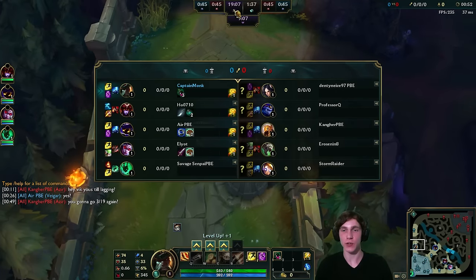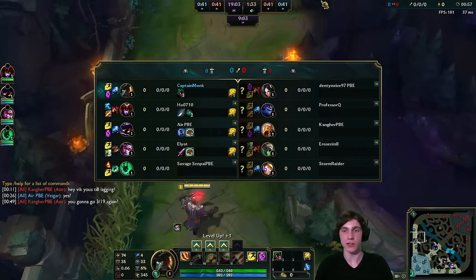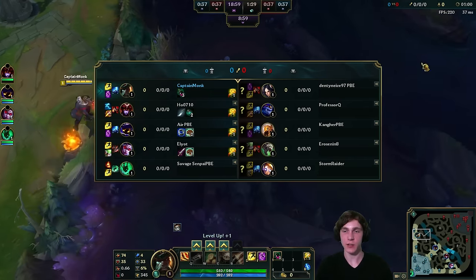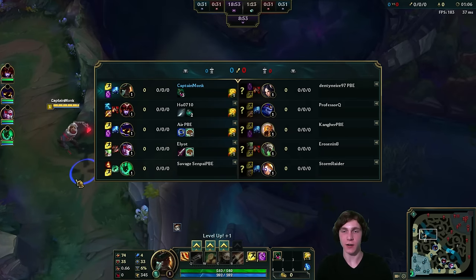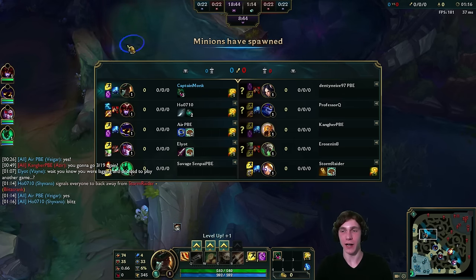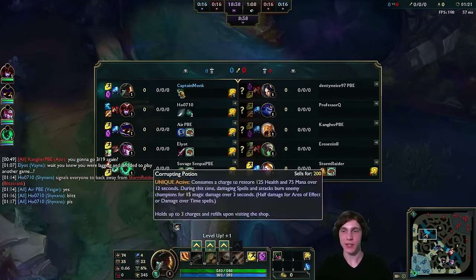Looking at the teams today — we've got Truly playing Gangplank, ho710 on Shyvana in the jungle, air PBE on Veigar mid, Elliot on Vayne as AD carry, and Savage Senpai PBE on Thresh support. We're against Irelia top, Aurelion Sol jungle, Azir mid, Twitch, and Blitzcrank — a pretty standard team actually.